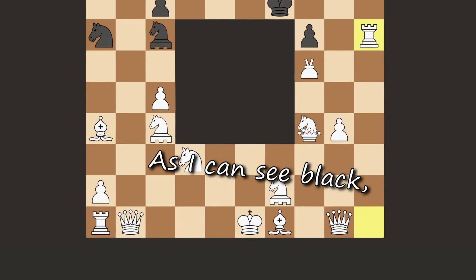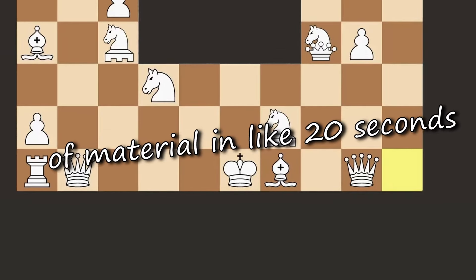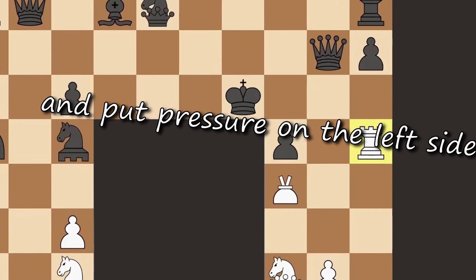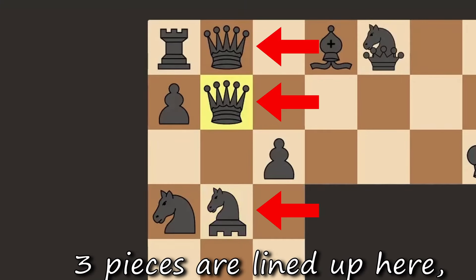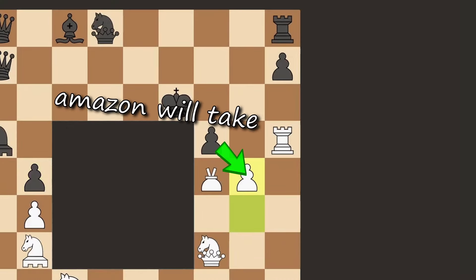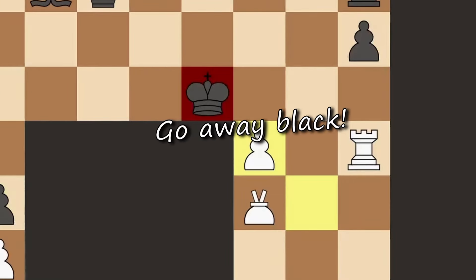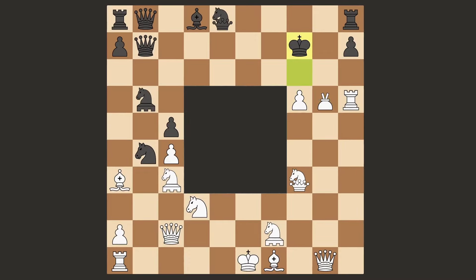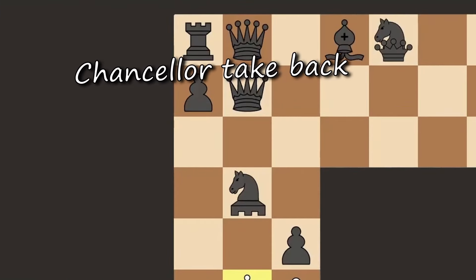As I can see black, you're not so powerful after all. You lost whole 10 points of material in like 20 seconds. Okay white, let's not talk about it. Chancellor, attack their queen and put pressure on the left side. It looks like they're pretty invested in attacking here — three pieces are lined up, that's not a good sign. Let's not take their pawn, because then the Amazon would take and they would have way too much activity. Horsey, go attack. Go away black. Guys, don't embarrass me like that, don't bully me with checks. I actually didn't expect bishop to trade himself off — he was useless anyway so that's good for us. Chancellor take back.